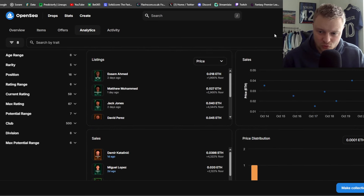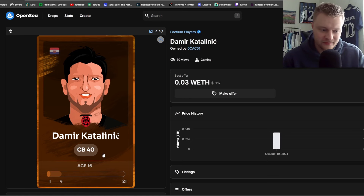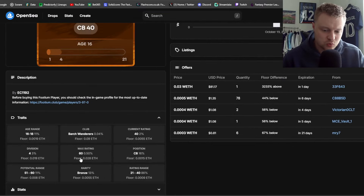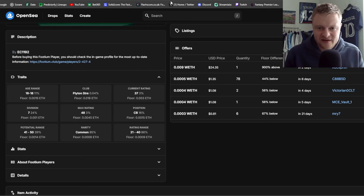That gives you an idea of what people are buying and selling at that value. So that player at 0.018 isn't too bad value. You can also see a Bronze player who sold for just under 0.04 — he just hit 40 rating, which is where Common becomes Bronze, and his max rating is 60. Compare that to the first player we saw with a max rating of 48 — 12 more potential, and this one went for 0.04, giving you an idea of relative value.